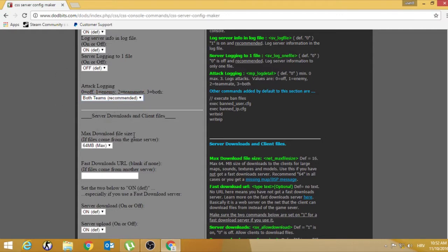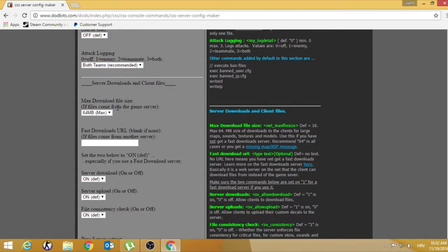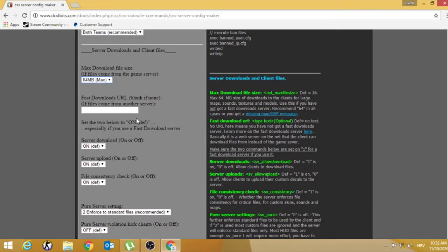Max download size — this is only important if you don't have a fast download URL. Then set this to 64. But if you have a zombie escape server, it will be good to have a fast download URL and set this to 64 or more. I will set more than that because I have a zombie escape server.